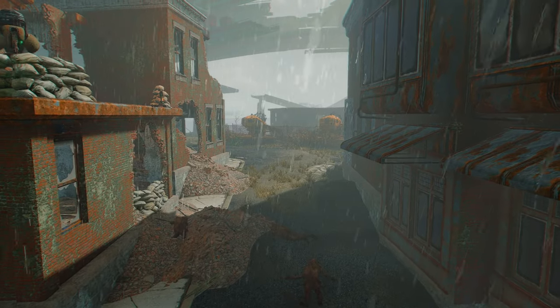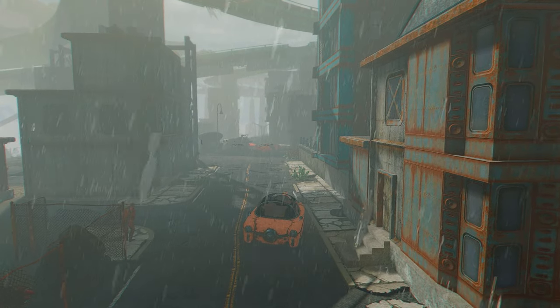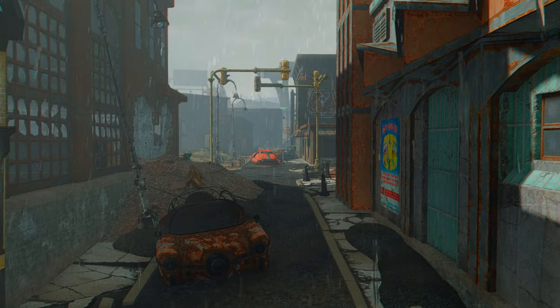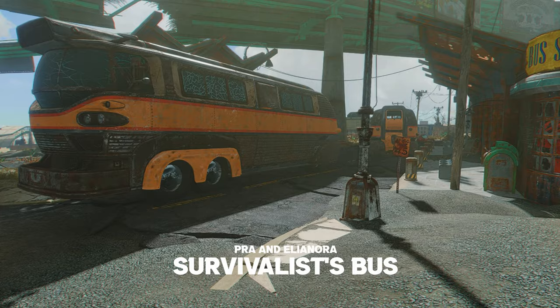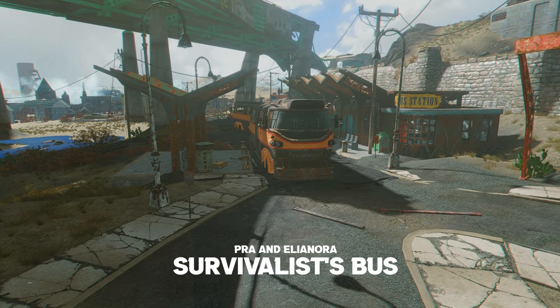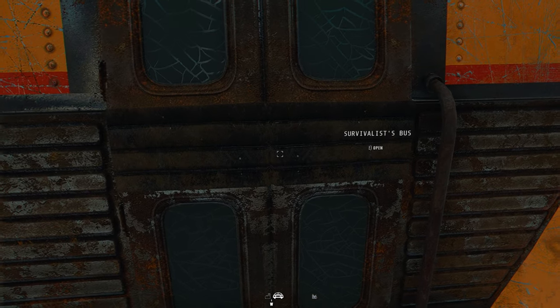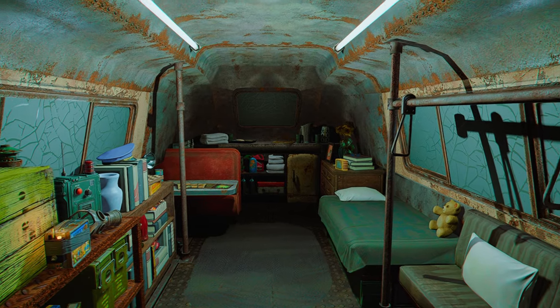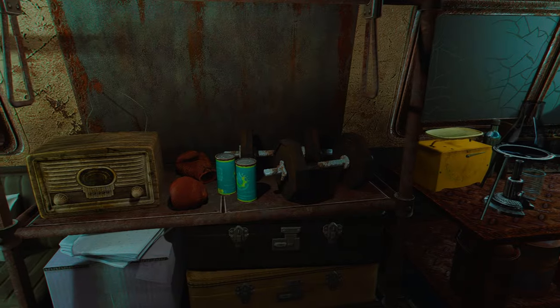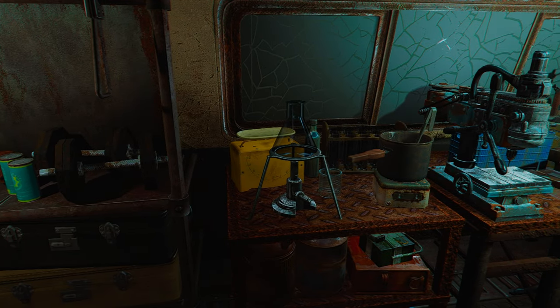The next mod would bring your survival experience in Fallout 4 to a new level — it's a mod that might actually make it just a little bit easier. This mod is called Survivalist Bus by PRA. In essence, this is a player home made just for playing on survival mode. You can originally find this bus in Lexington at the regular bus stop without doing anything to it. This is already a reliable player home that you can sleep and eat in for your protection, but the main focus of this mod is its mobility — because it's a mobile player home.